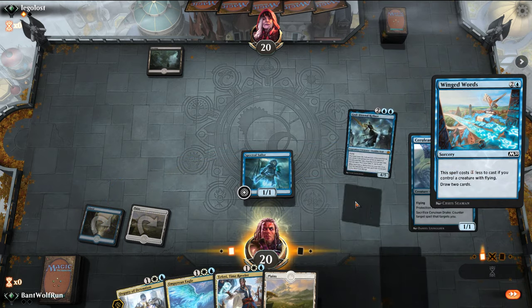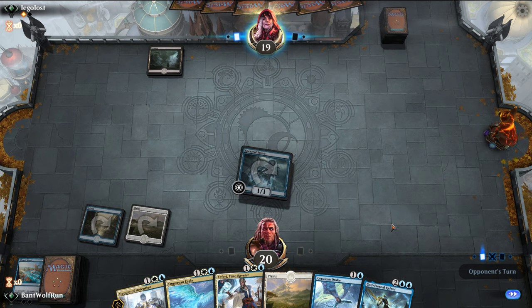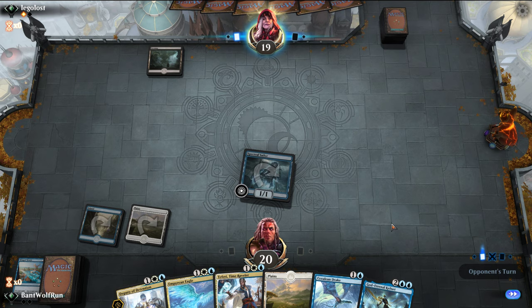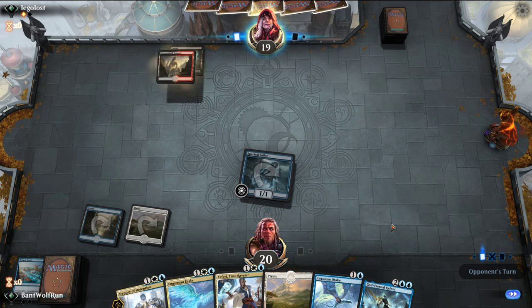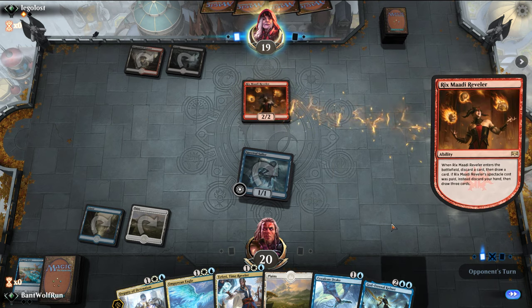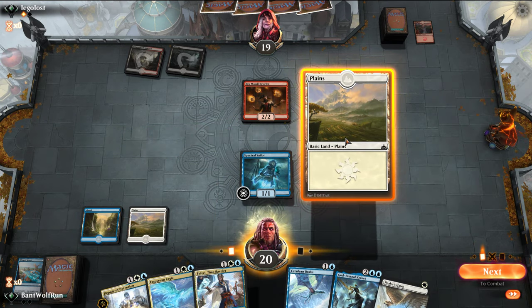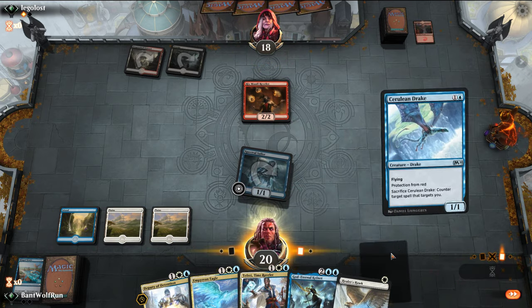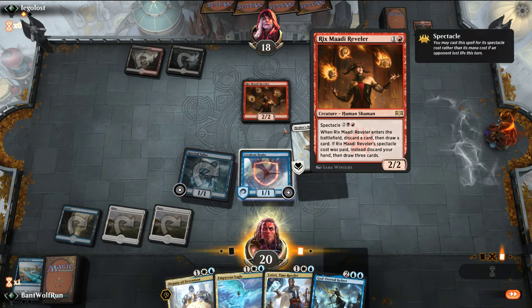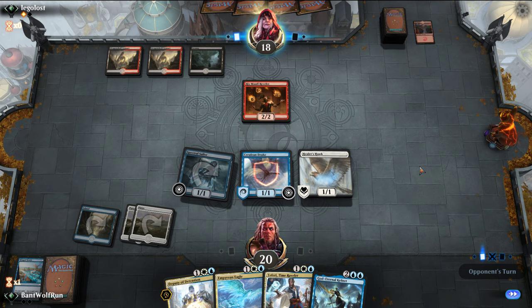I'm just going to do this now in case they have a spell. So here we can Teferi Bounce if they play a creature, or just play the Eagle out and continue attacking in. I like the Teferi Bounce since it tries to grab us some cards, but that does help them filter their mana. Now that we drew that, let's just double spell — this can block the Rixmati, and this starts gaining us life when we play out the Eagle. We've almost met the condition of playing Sephara for one mana.